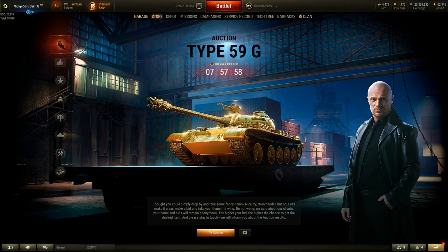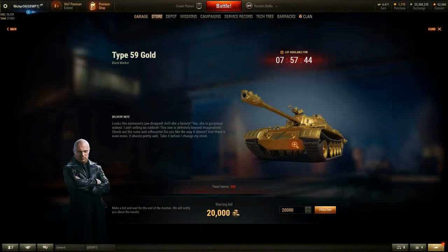Hey guys, it is the Type 59G tonight — one of just the rarest vehicles ever made in World of Tanks. It's very cool. It doesn't show me how much it cost right on the page, so I'm going to click Go To Auction, and we'll see: 20,000 gold. Okay, that is quite expensive.